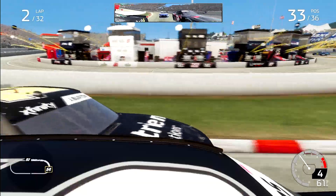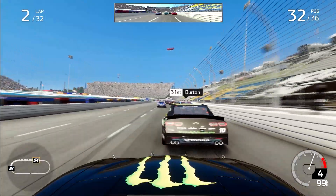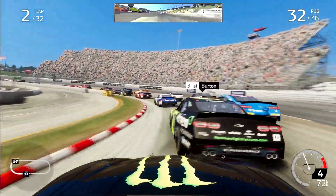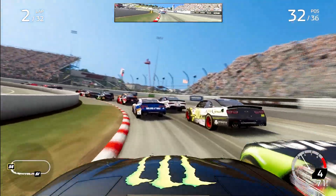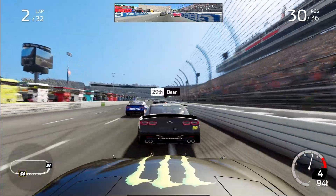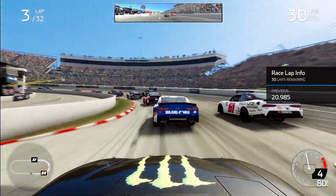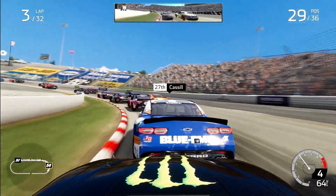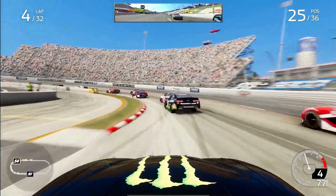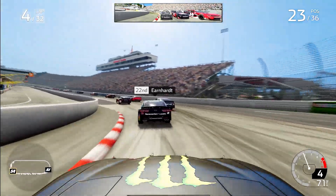We are absolutely going at it four wide already. Burton is certainly not going to take any of that as we head down into turn three. We'll just shove him out of the way and say see you later. We move up into P30, behind Bean. Up the inside of Bean, making a nice pass, and now trying to get to the back of Landon Castle. Three wide up the inside again into turn three, making some big moves here as Ty Gibbs.